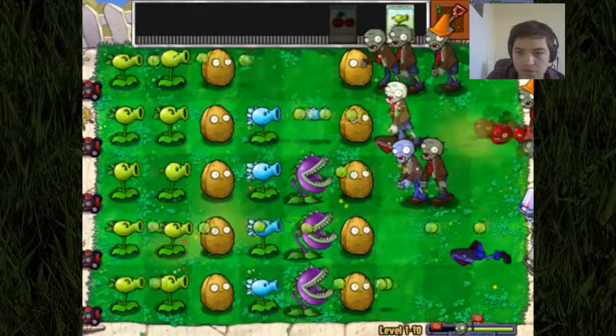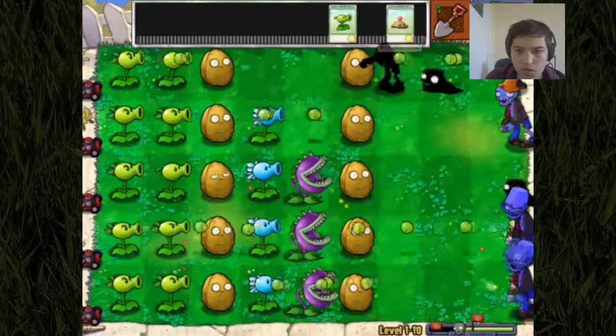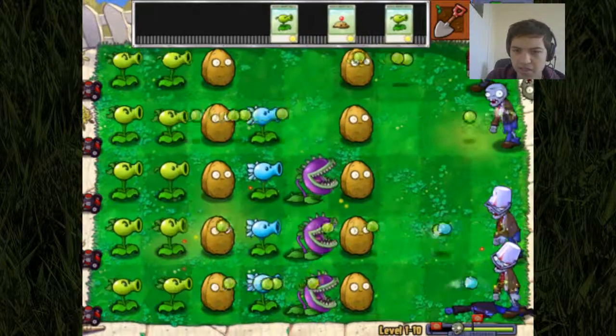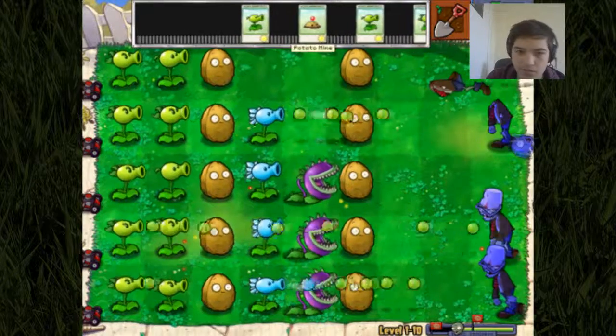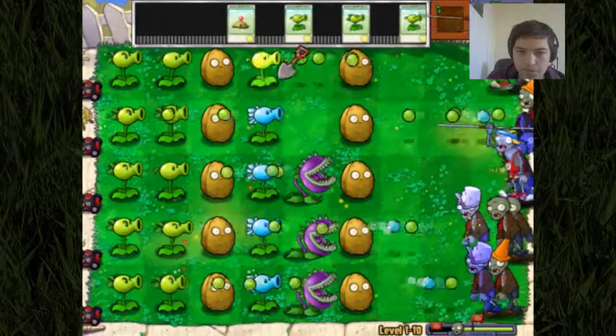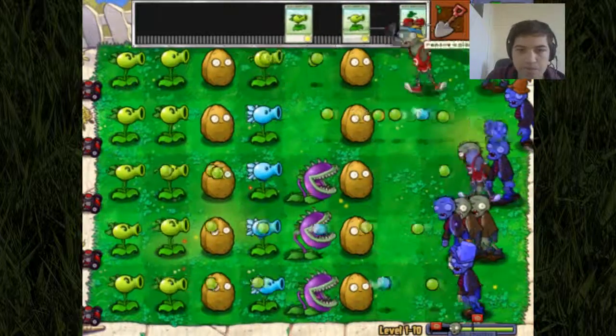And we are getting quite a fair few snow peas here, so let's put them to good use. Are we going to get a snow pea coming along here? Because that would be really useful. But for now, let's just plant and dig. Plant and dig — that's the aim of the game.